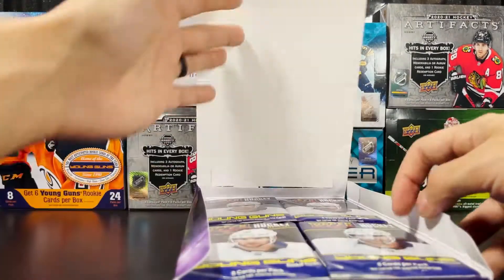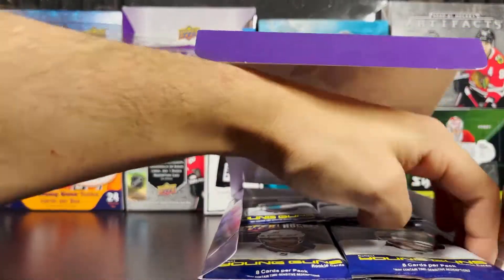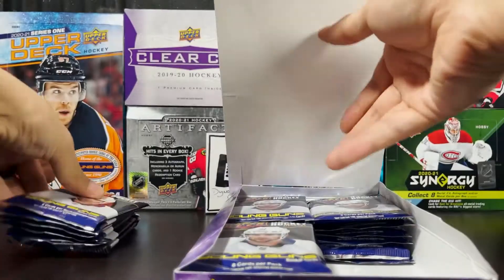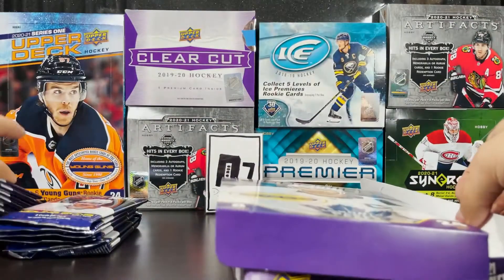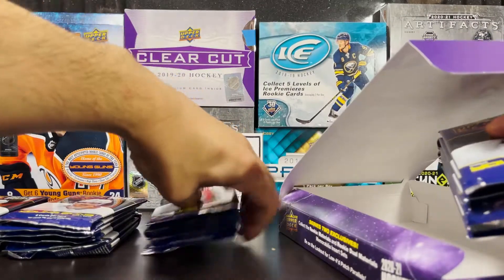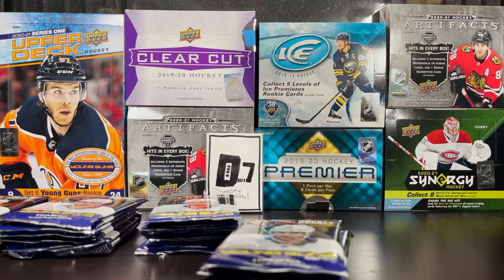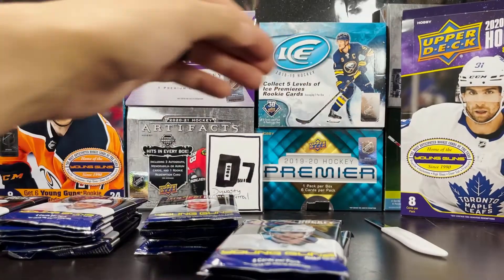We got 24 packs and eight cards per pack, so we've got a lot of packs to open in this box and tomorrow. We'll be going through all of these, skipping the base, and looking to see what we can do in Young Guns, rookie materials, and fluorescent rookie breakouts.